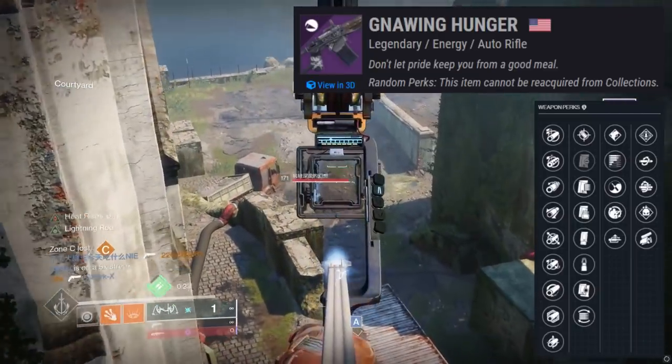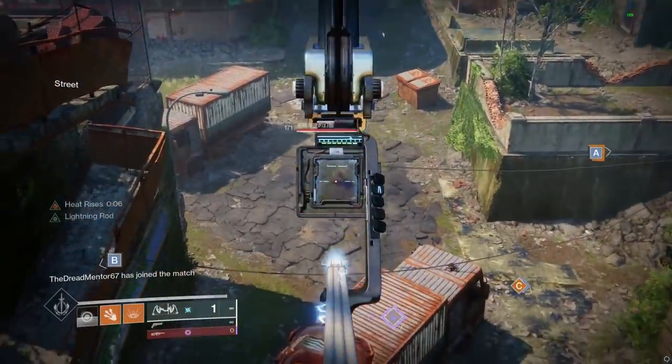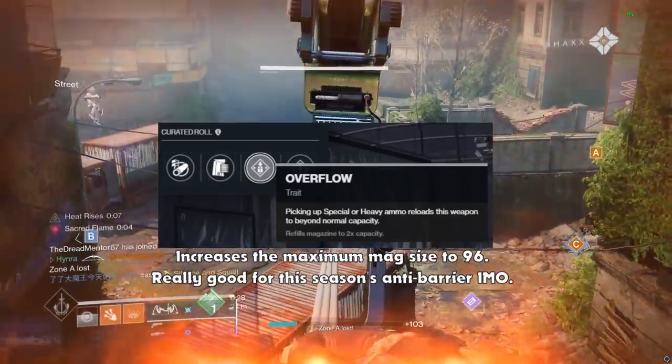The Gnawing Hunger is a 600 RPM Gambit auto rifle that used to only drop inside of the Reckoning and Gambit Prime. The curated roll of this weapon comes with the perk Overflow, which can't be found on the random roll version of the weapon.